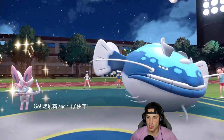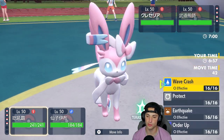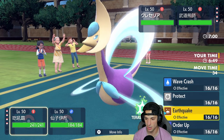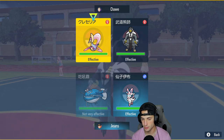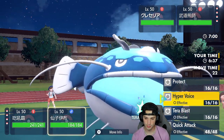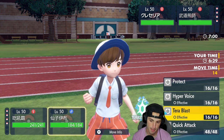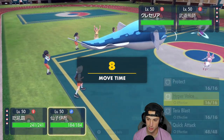They lead Cresselia and Urshifu — it's the dark type, a little scary. They might Tera but I feel from here we just go Wave Crash into this slot. Actually, I'll Wave Crash just in case he wants to go into Heatran — if he does, I can always Tera and rip into it next turn. I'm just going to Wave Crash into Cresselia and go Hyper Voice across the board. I can definitely see a Heatran swap coming.